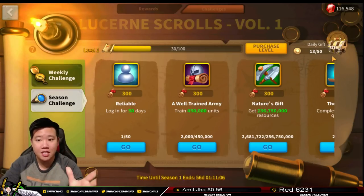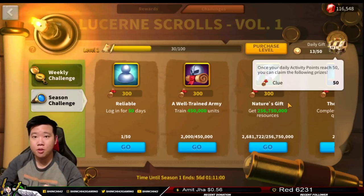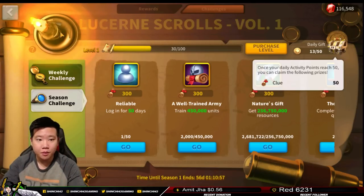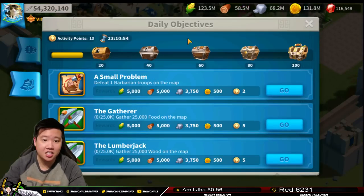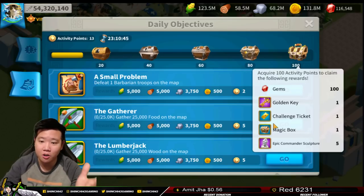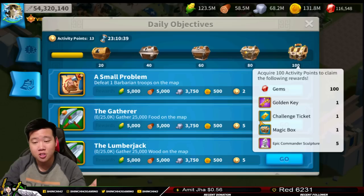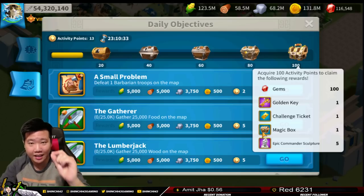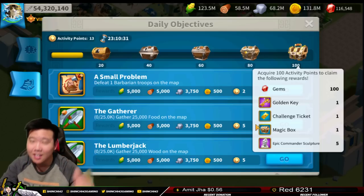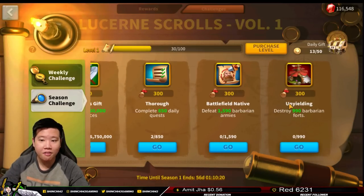Once you've reached 50 out of 50 daily quest points, you can collect 50 clues for that day. Completing the daily tasks is crucial — you will be getting basic action point recovery, which is one of my favorite items in this game. You'll also get golden keys, epic commander sculptures, challenge tickets for Sunset Canyon, and in the magic box you get a lot of good things, with the best being action points.